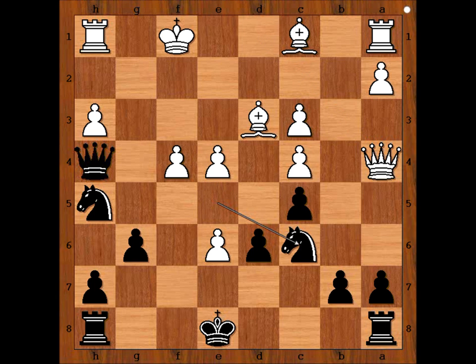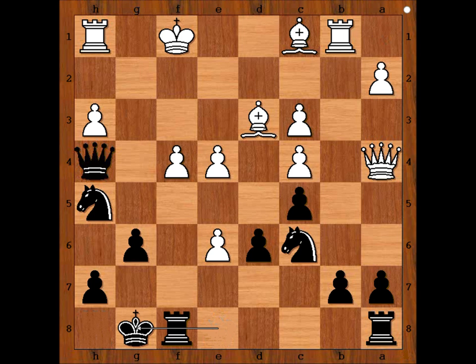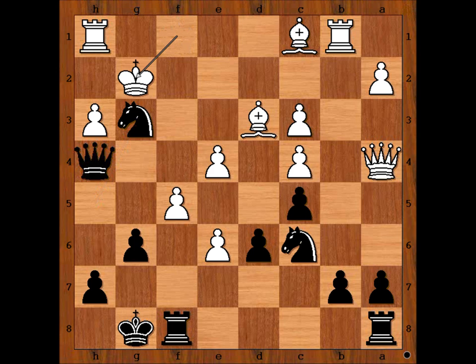Knight to c6. Rook to b1 attacking the pawn on b7. Krasimjanov castled kingside, and one of the threats is knight takes pawn on f4. Dabrashis played f5. Knight to g3 check, forking the king and the rook. King to g2. Knight takes rook and white resigned.